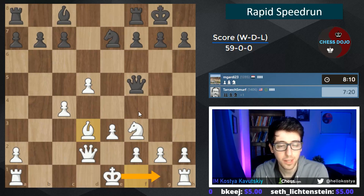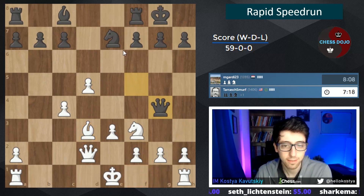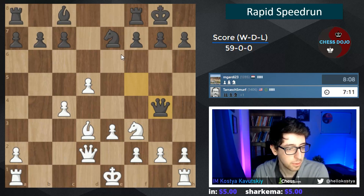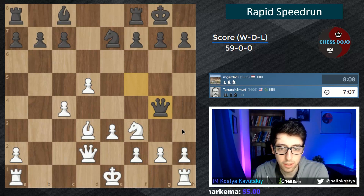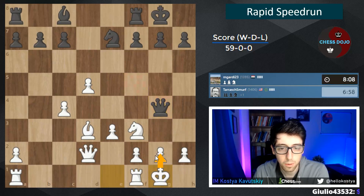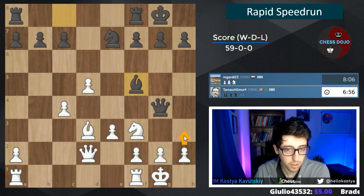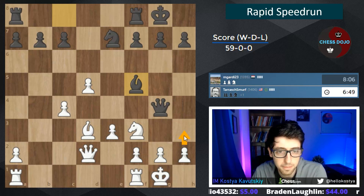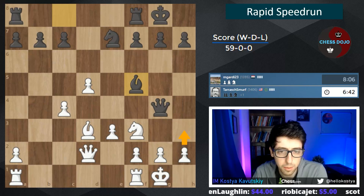Now we're in the 1400 range, so people aren't going to be blundering pieces as often, although it probably will happen. Queen g4 — I'm looking for any kind of trick but I don't really see it. Just takes and then our stuff is hanging. I think I'm just going to castle here, defending the pawn economically with the king. Then we can get another tempo with h3 if we want. If black goes queen g6 we have knight h4, so we're not really worried. Let's kick the queen.